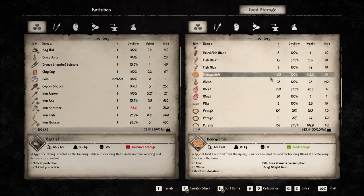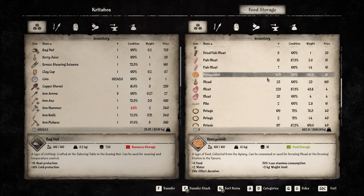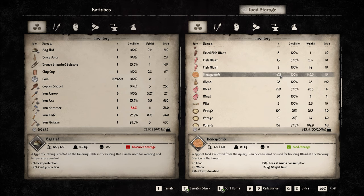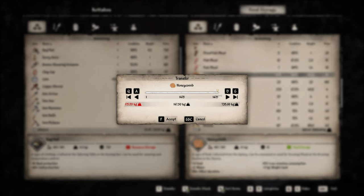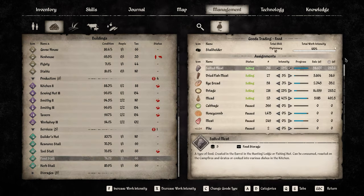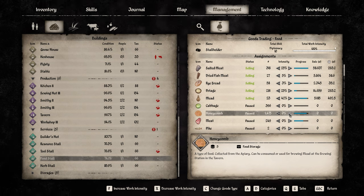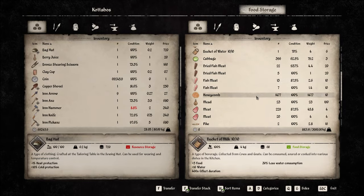Holy crap — look at all the honeycomb! I knew we were making not enough mead to keep up with our honey supply — but damn. If we tried to take it all we'd be over-encumbered. We're selling it, but clearly nowhere near enough. And we aren't actually selling any of it — what? You know what we're gonna do: grab a crap load of honey, go sell it all. Let's do like 800 honey. Sweet — over-encumbered but when is that not the case? My horse is all the way over there. Let's go sell this.